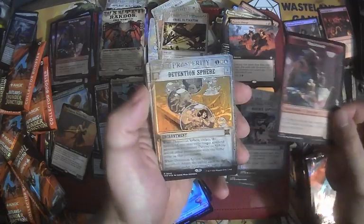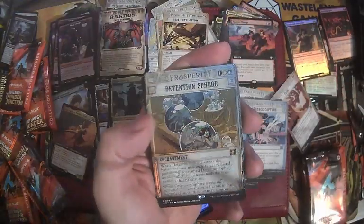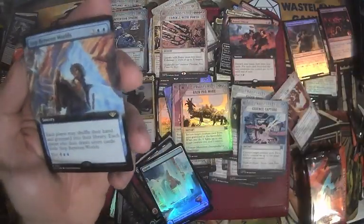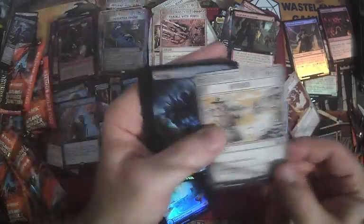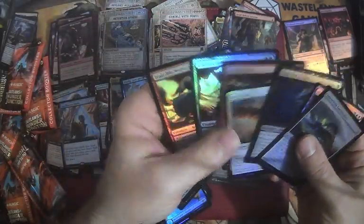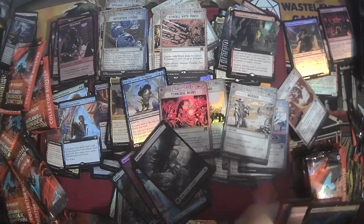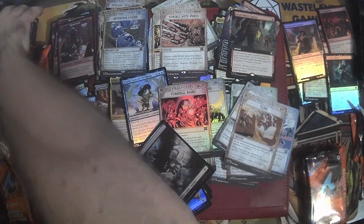Mercenary Token. Oh my god, we're wasting so much value on these stinking Breaking News cards — they're so bad. Crackle with Power — okay, that one's at least a couple bucks, I think. Barely. Crackle with Power? I don't know. Fibble Fit — barf. Terminal Agony. Murder. Swamp. I actually want to say Forsaken Miner's a couple bucks. I should have looked at what the most expensive commons and uncommons are in the set, because that's always something really important to watch out for.